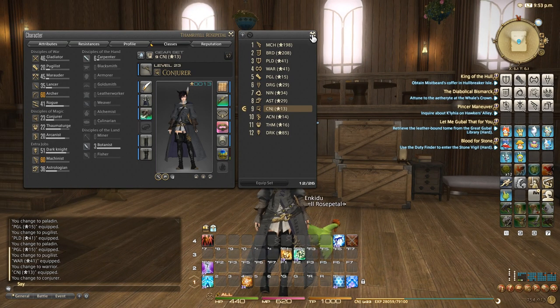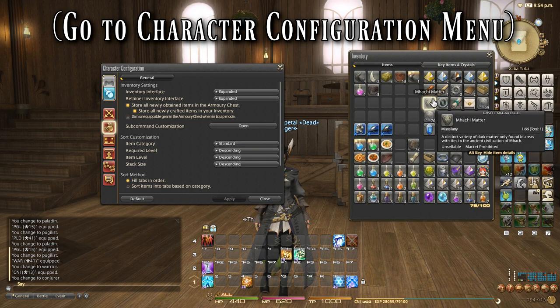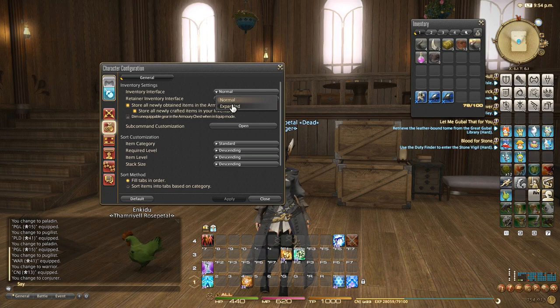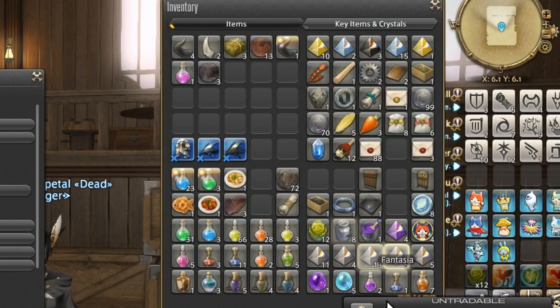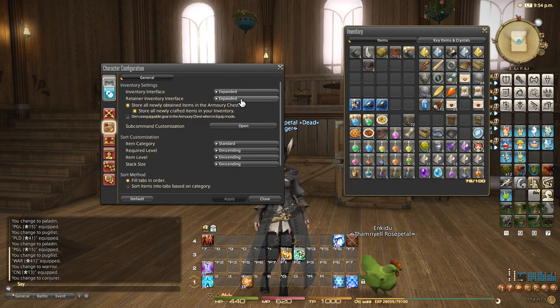Item settings is something you want to go over too. Inventory interface — as you can see right now, if I were to hit my inventory, look how big it is. If it wasn't expanded and was normal, my inventory space would be this and I'd have to switch between different tabs. Some players like that because it keeps everything in a nice little box, but I prefer expanded. I want to see my bags and everything going on, especially my key items and crystals. I need to clean it up — please ignore the mess. I like seeing everything opened up together nicely so I can move things around whenever necessary. Also, retain the inventory interface expanded if you want to — that's a really good idea.